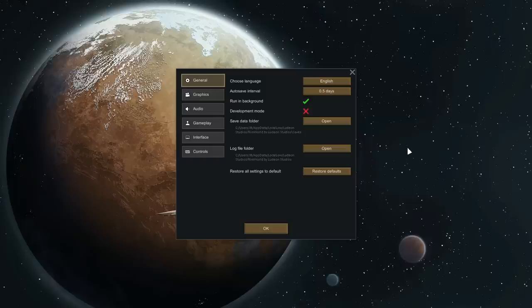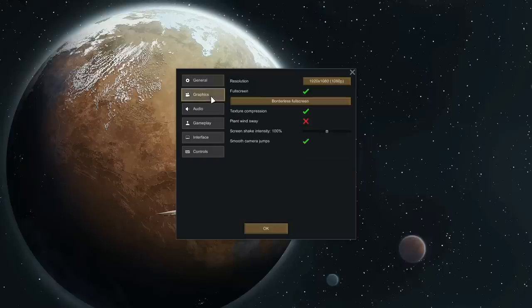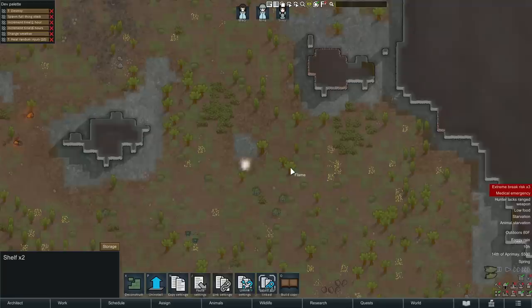First we have the snazzy new options menu, which is a lot more user-friendly. We have a couple new options as well — we can set our menu background to be random every time you launch the game, and you can also adjust screen shake when explosions or mortars or things like that occur in-game.